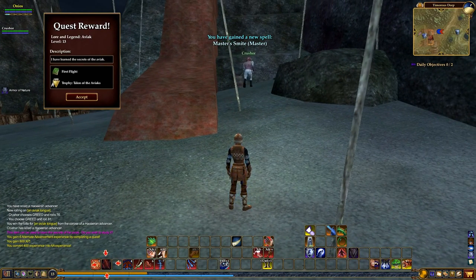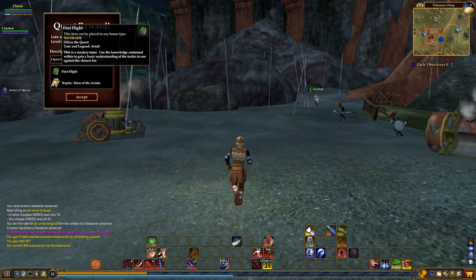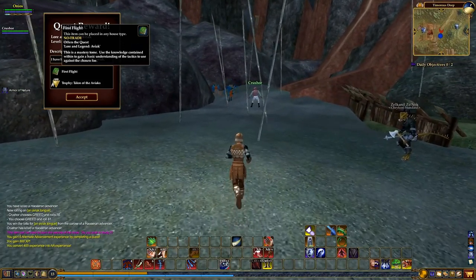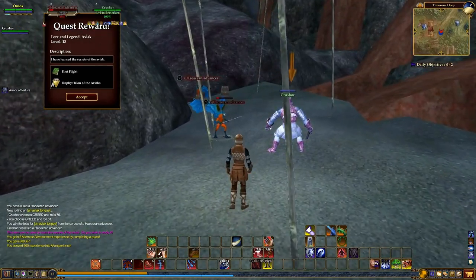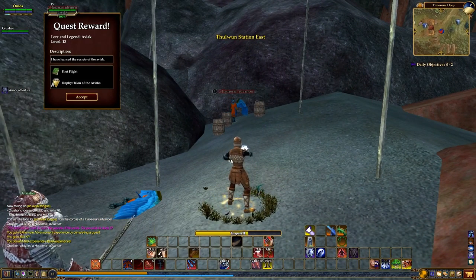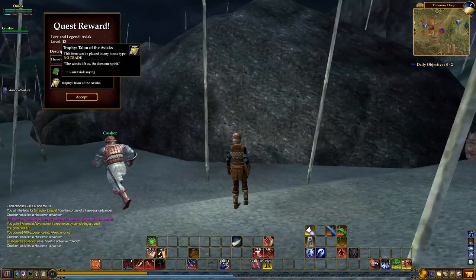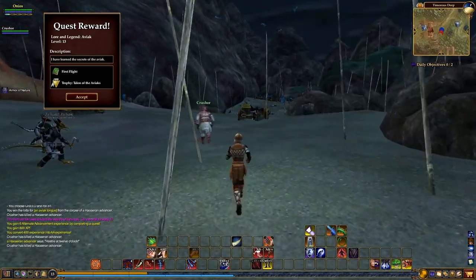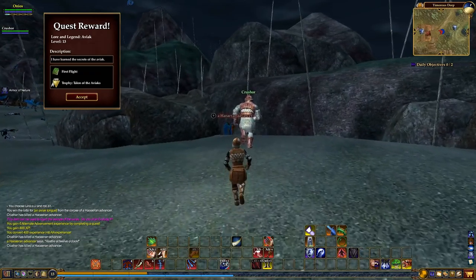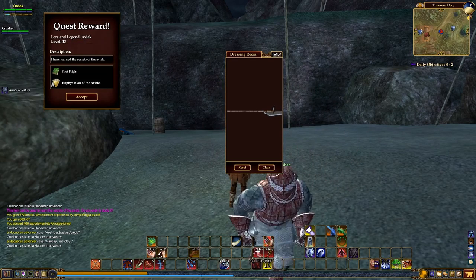And there we go guys — I actually finished that off! That was pretty quick. I got a little book called 'First Flight.' Basically, this is the book you would have had to find on a shelf somewhere in a certain zone, pick up, and study to start the quest. This is the actual book, so you can put it in your house and people who show up to your house or guild hall will see that you've completed this lore and legend — it's up on your bookshelf as a little trophy, basically bragging rights showing you're a completionist.